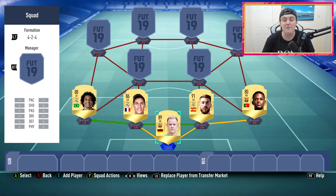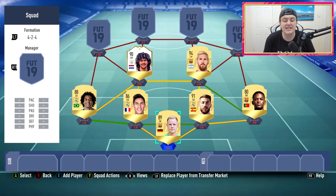At left back we have five-star skiller Marcelo, who looks unbelievable - that card looks fantastic. I haven't seen a left back with five-star skills in a long long time; the last one I recall was Marcio Azevedo back in FIFA 12 or 13, who was an absolute tank. On the right we have Semedo for Barcelona, who looks incredible as well - fast, good defending, decent physical, and good passing and dribbling stats. Those two make a really good wing-back pairing with great links to the wingers.